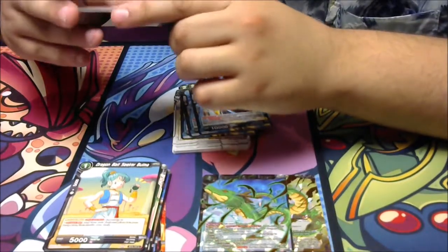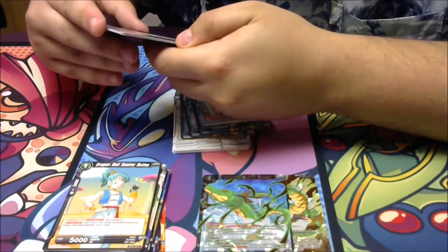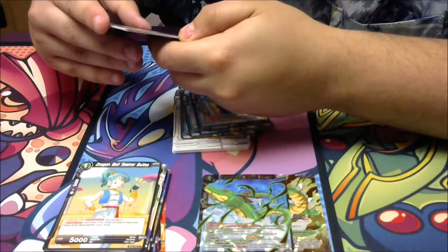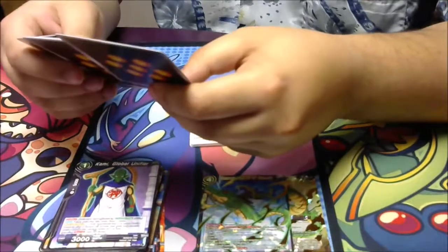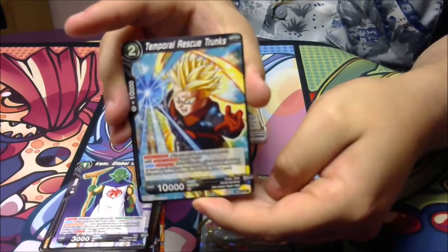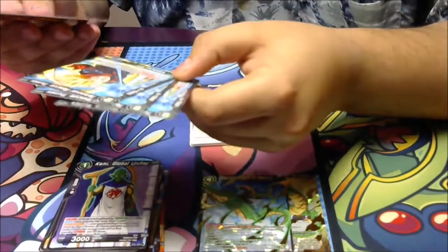This is a battle card with 3,000 power. Deflect — this card isn't affected by counter play skills. Auto: when you play this card, draw one card. Active main, two energy: if your opponent has four or more battle cards in play, choose all battle cards with energy costs of four or less with mooring barrier and KO them. We've got four Temporal Rescue Trunks. Super combo — you can only include up to four cards with super combo in your deck, so these are all four of them.